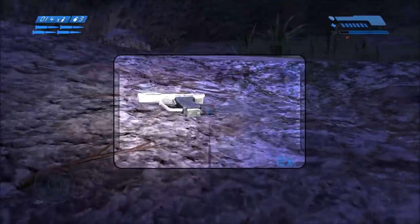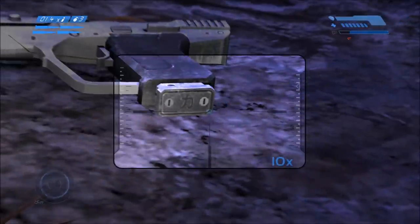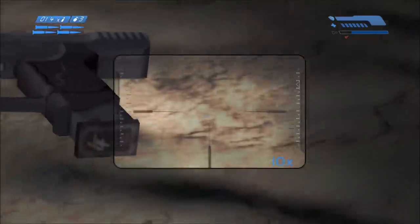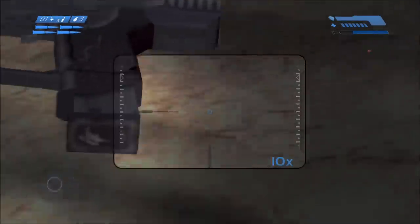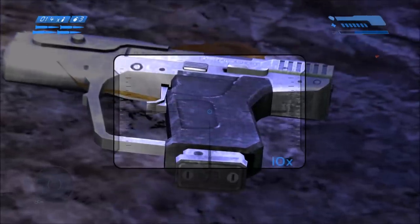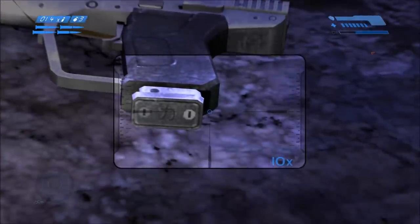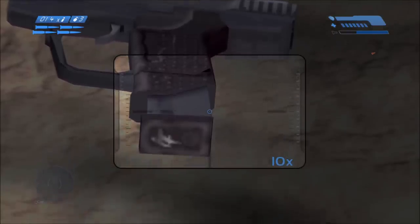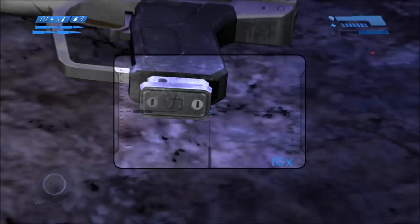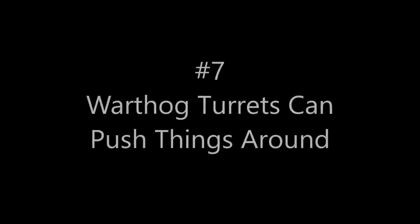For number 6, if you look underneath the pistol — the Halo CE Magnum — in classic graphics, at the very bottom there's a symbol. It's not very high resolution, but it's the Japanese symbol for the number seven. However, in Anniversary graphics, they actually changed that symbol to the Korean symbol for seven as well. It's a little minor change between classic and anniversary graphics — not sure why they picked a language change there, but it just went from Japanese to Korean.